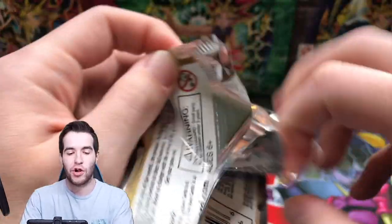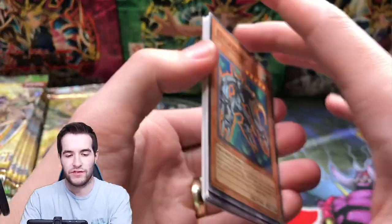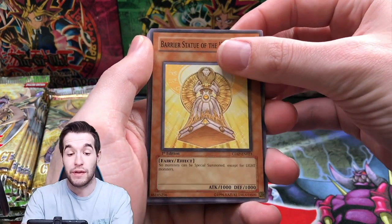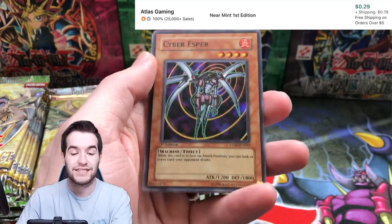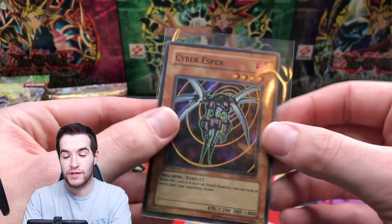Next pack — Cyberdark Impact. Speaking of this, you may see a hobby opening of this soon. The hobby means we can get the big boys — we can get the Cyber Dark Dragon. I have pulled that before in a video, it's crazy. Stray's Modian, Cyber Esper is Super Rare — yeah, that was probably one of my best pulls ever because that card is extremely expensive.